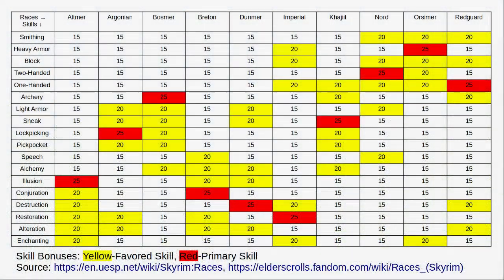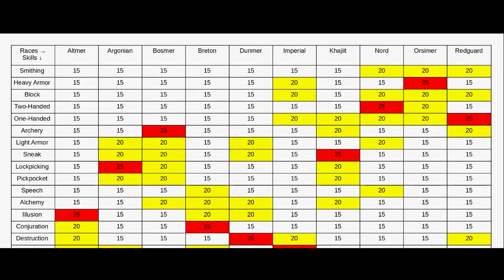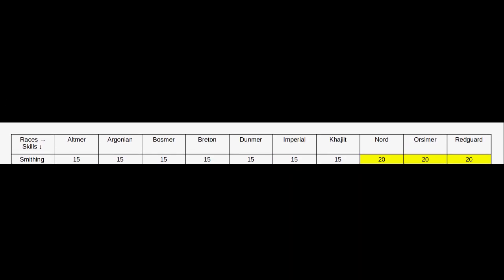Here is a refresher chart of all the skills and skill bonuses for each race — pause the video if you want. However, due to the initial skill bonus which depends on your race, it only differs slightly. The difference is just between 20 smithing and 15 smithing, basically plus 10 or plus 5 to smithing.